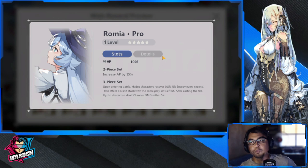Moving to our main event: Romea. This is a 2-piece set, and take note it's being packaged simultaneously with Live's banner right now. The 2-piece effect is an increase in AP. Live is really the only one who will clearly benefit from this, because of the AP increase.